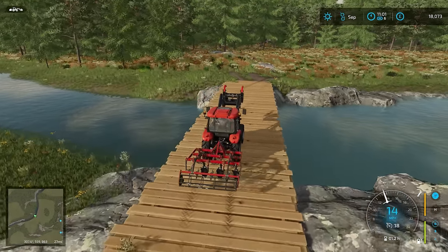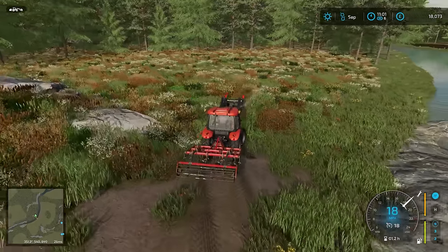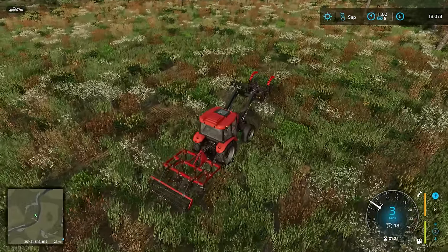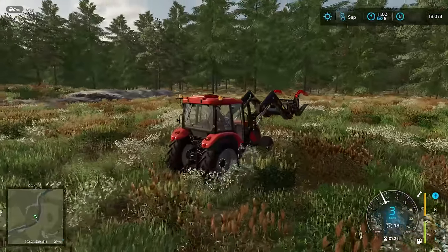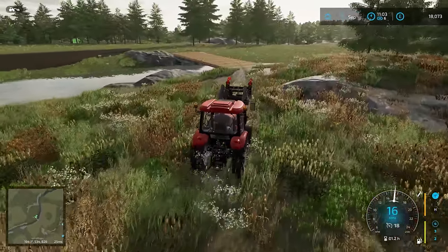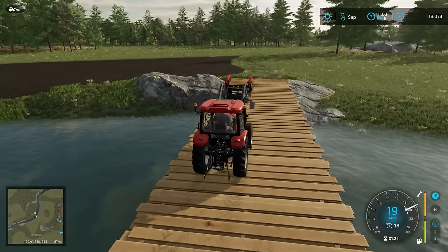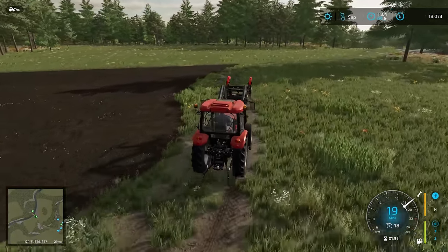Eventually this side is going to have to be turned into an arable field, but we can't do that until we have a stump grinder because it's absolutely full of stumps. It also looks to be full of sorghum — or maybe it's another weed. Let's go and get the trailer. We'll fly over the bridge and we'll be back with it. We can use the cultivator as a rear weight, which will be very handy.